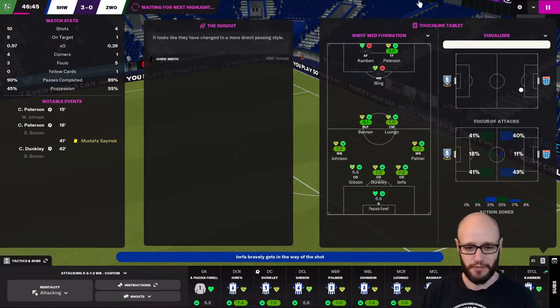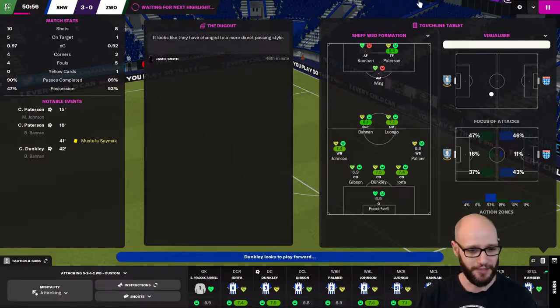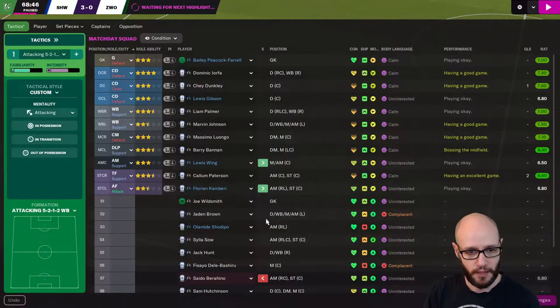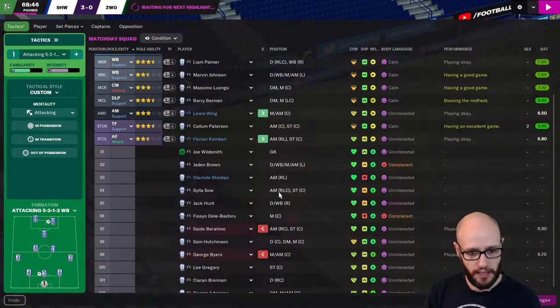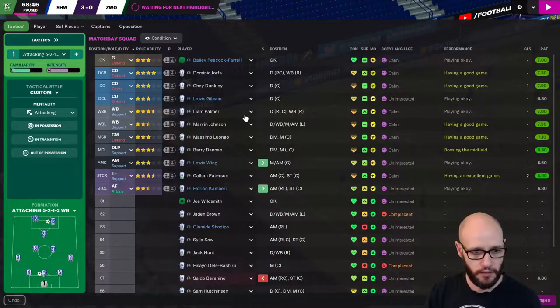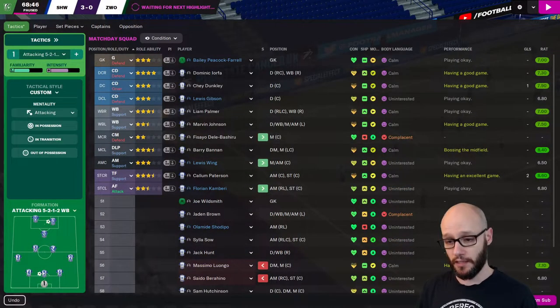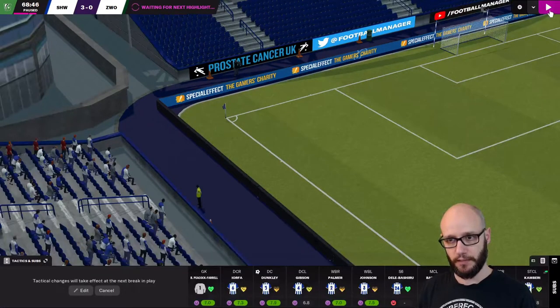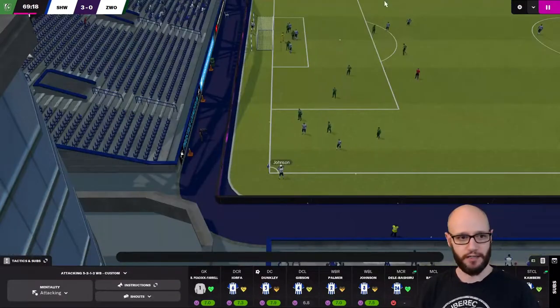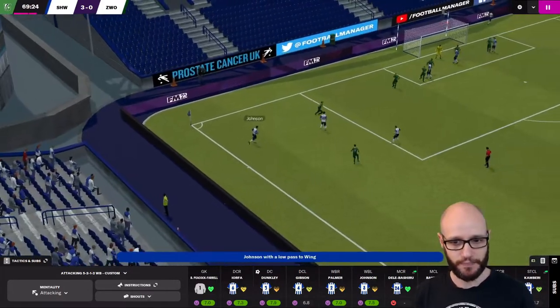Seeing your performance as well and your stats. If you was playing well and still uninterested, well, hmm. Let's bring on Delhi Basharut - I think he could go into this role. Confirm. Have a rule out. Let's continue, let's get this preseason done. First league game - that's what I want to do.